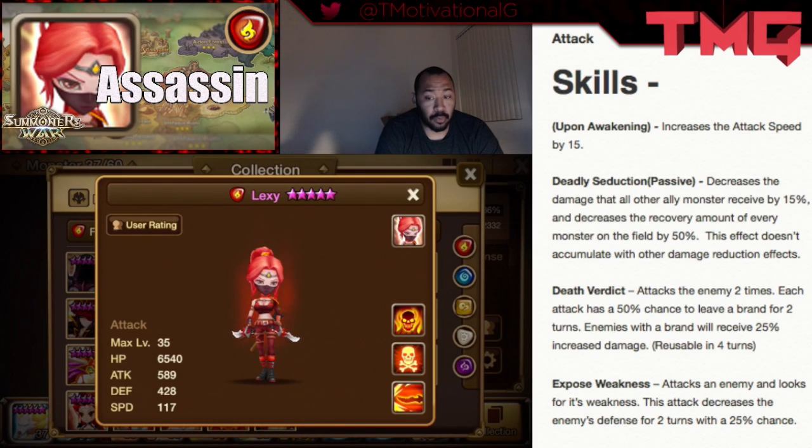Death Verdict is reusable in 4 turns — a relatively low cooldown that will probably drop to 3 turns, which would be pretty cool, especially on a violent build. Deadly Seduction is her passive. It decreases the damage that all other ally monsters receive by 15%, and decreases the recovery amount of every monster on the field by 50%.